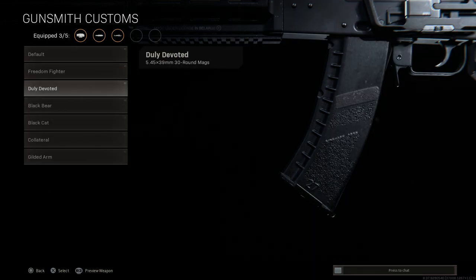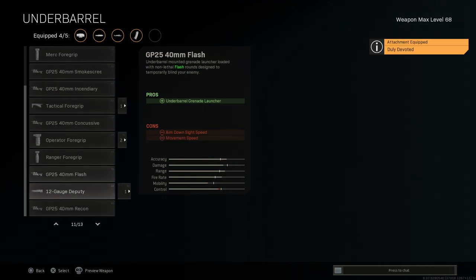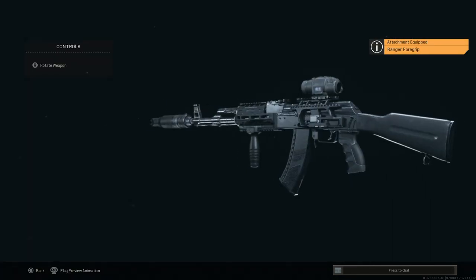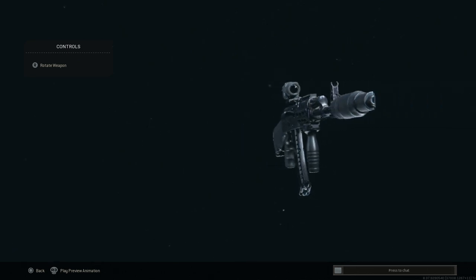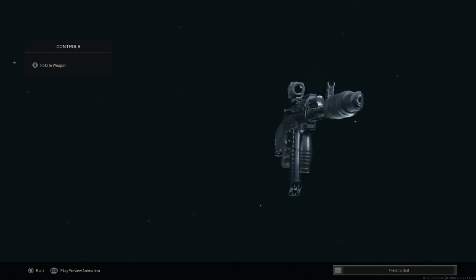I'm going to use the Duly Devoted blueprint to give us a nice AK-12 style magazine. For the underbarrel attachment, we're going to run the Ranger Foregrip — you can get away with this on the 5.45 AK a lot easier to control versus the 7.62 where I typically use a Merc. The Ranger Foregrip gives us recoil control and aim stability; cons are aim walking movement speed and ADS speed. That's our AK-74M build.